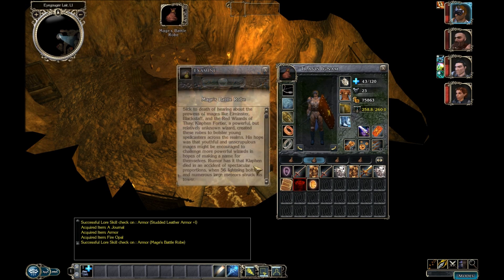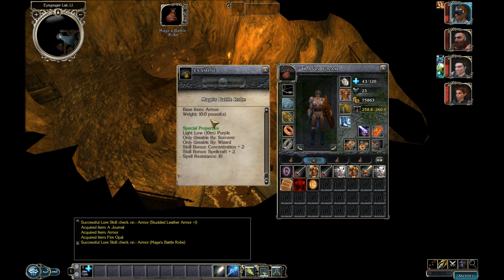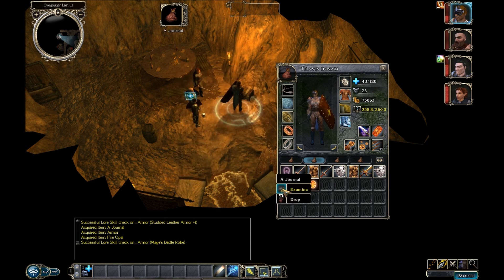What is that? Mage's Battle Robe. Sick to death of hearing about the prowess of mages like Elminster, Blackstaff, and the Red Wizards of Thay, Clafen Fortyr — a powerful but relatively unknown wizard — created these robes to bolster young spellcasters across the realms. Rumour has it that Clafen died in an accident of spectacular proportions when fifty-six lightning bolts and numerous large meteors struck his tower. That could be useful, but what is this journal?